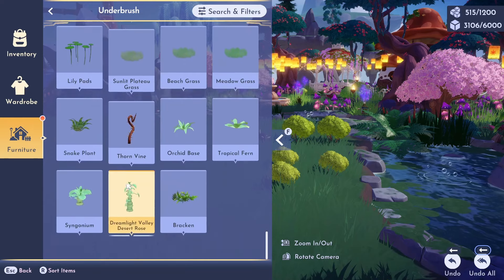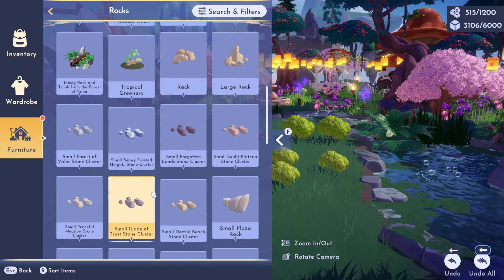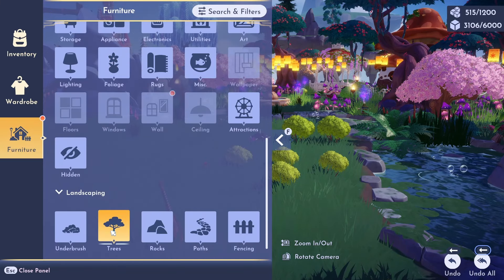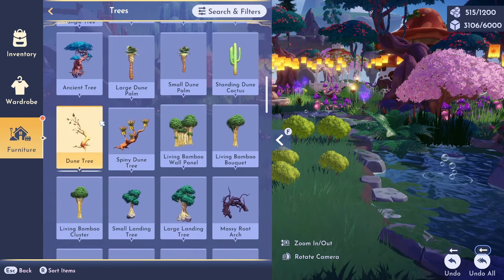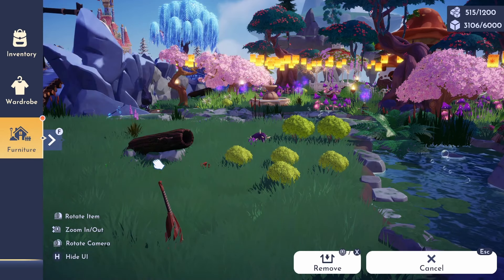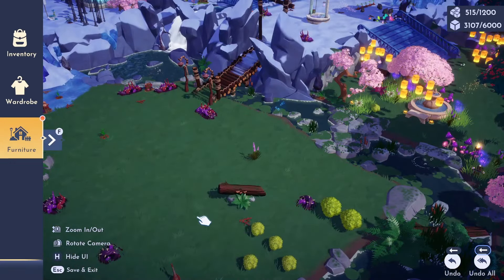That wasn't the only thing that got reinstated. If we go into Trees — yes, it's in Trees — the Forest of Valor tree trunk. That's the other item that could only be obtained through this kind of glitch in the menu.